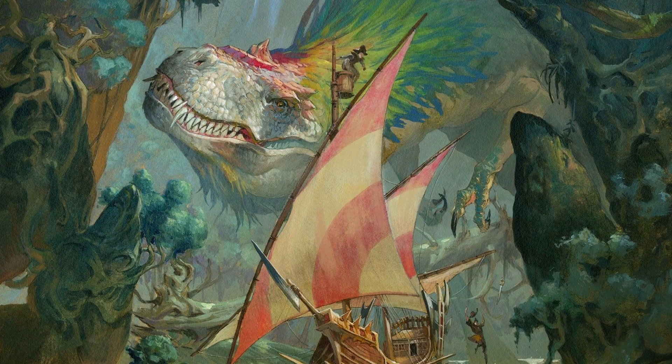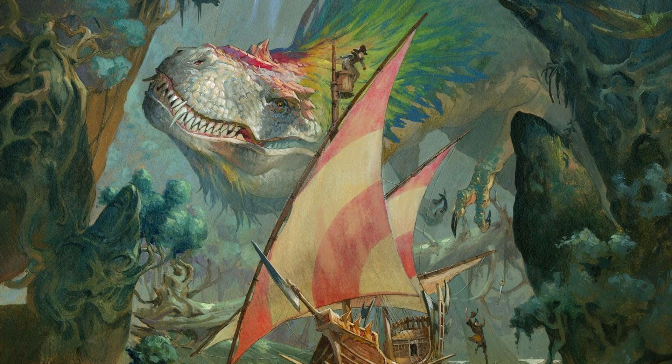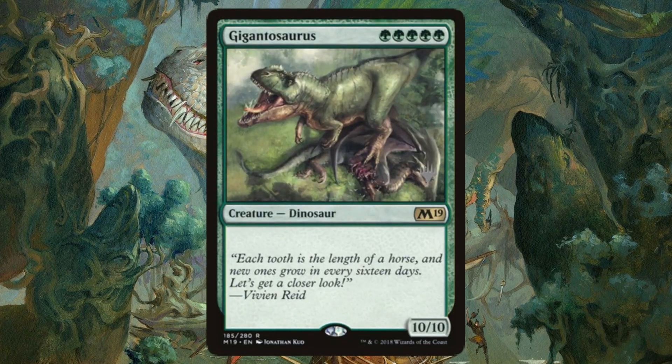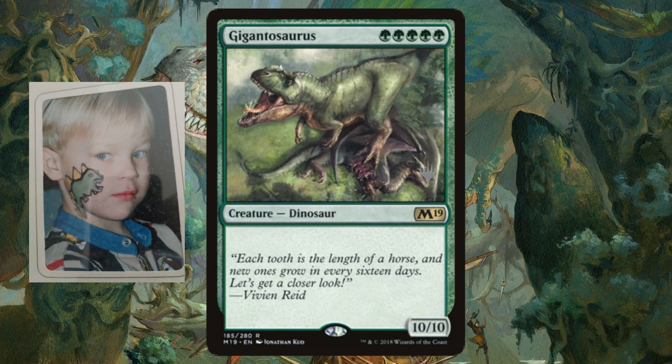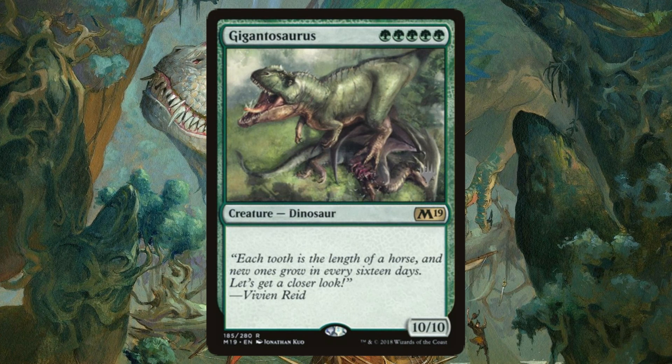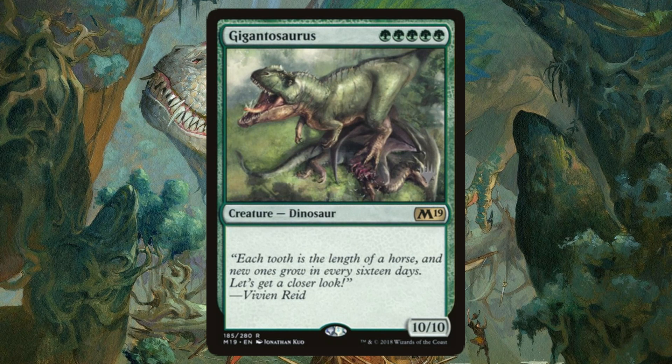I bet you thought you were safe, didn't you? Well, too bad. Gigantosaurus is my childhood fantasy in a card — a huge green carnivorous monster. Seven-year-old me wouldn't even hesitate; I would have been eaten for sure. But regardless, this thing is my favorite turn 5 surprise if I find myself with too much green mana.